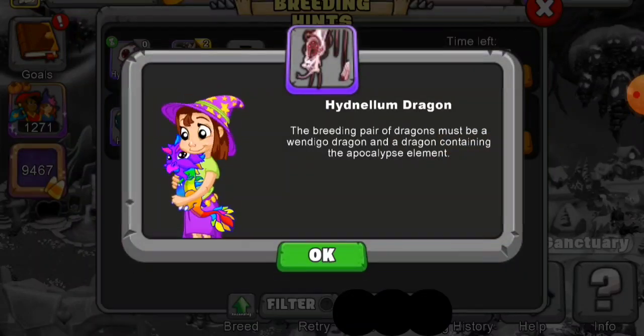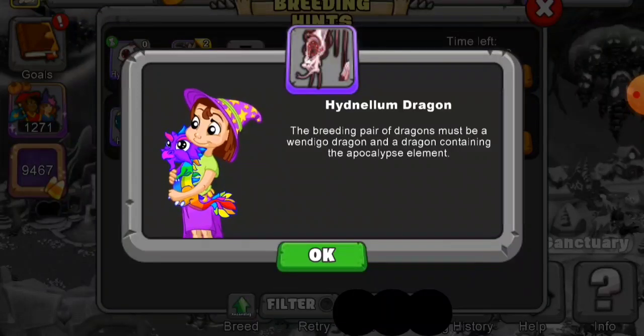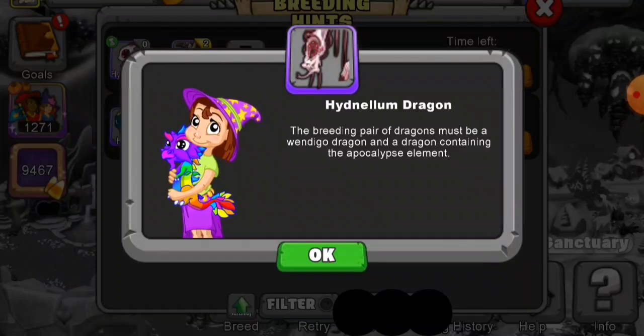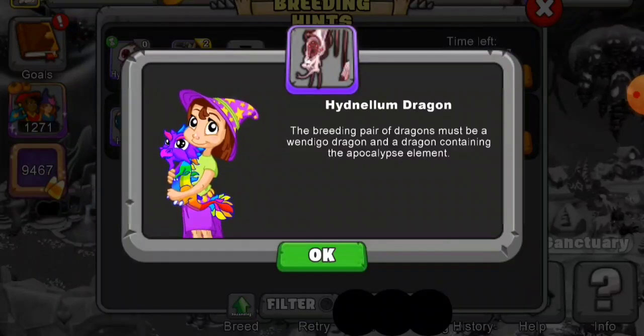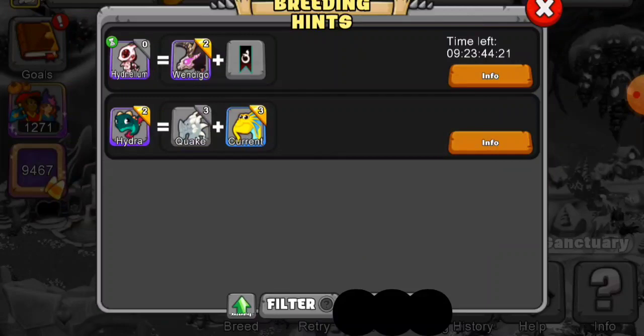The breeding pair must be a Wendigo dragon and a dragon containing the apocalypse element. Or you can buy it from the market for 18,300 event currency, which is a lot. Or you can breed it in the cooperative breeding cave using somebody's parent Hydnellum dragon and one of your dragons. Those are the three ways to get this dragon.